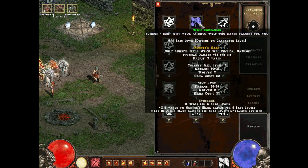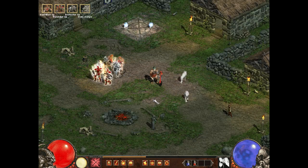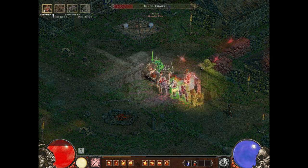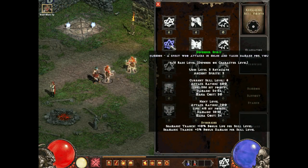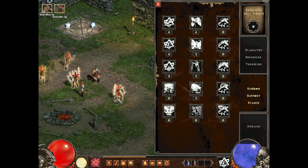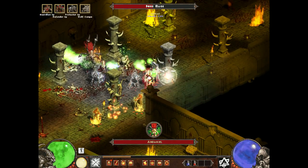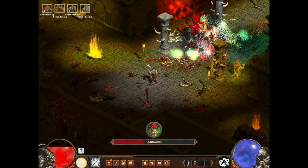The first minion you get is the Wolf, which looks exactly the same as the Druid's Wolf in vanilla Diablo II. You can get an extra wolf every five skill levels. After the Wolf, you can get the Guardian Spirit — the first of the spirits the Barbarian can summon — who looks like one of the Mount Arreat champions and throws axes at enemies. Next is the Defender Spirit, who has a sword and shield and attacks enemies up close. The last spirit is the Protector Spirit, who uses a maul or big hammer. Overall the spirits are very good minions, though they are squishier than the Wolf or the Necromancer's minions and will die quicker in combat.